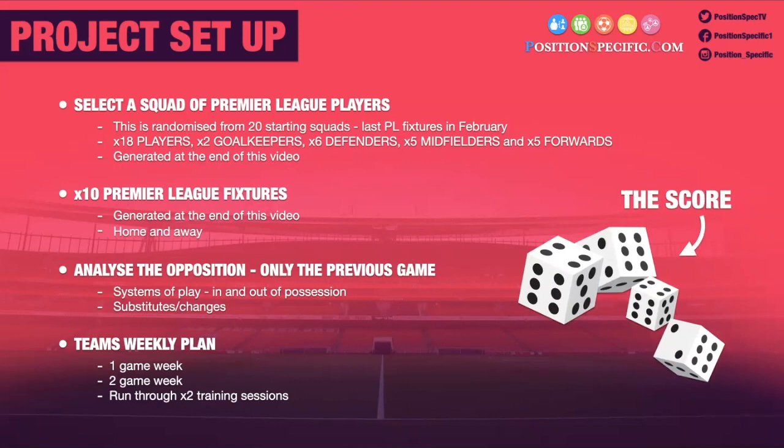We wanted to make this as realistic as possible without actually playing the game. We initially had the idea of rolling a couple of dice to generate a score so we could move from week to week — because a result always affects your preparation for the next week. If you get beat 4-1 or 3-2 it'll affect how you approach the next game. We decided instead to put scores into a randomizer, because with dice you could get really random scores like 6-5 or 5-4, and you wouldn't get a clean sheet. The randomizer gives us more realistic scores.